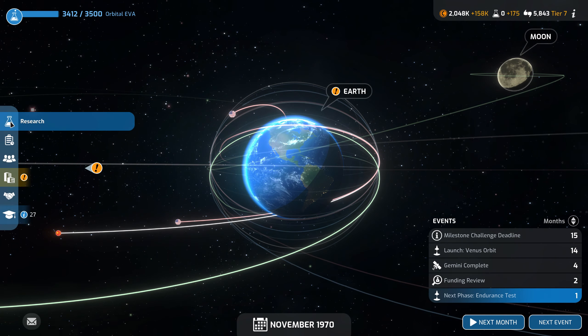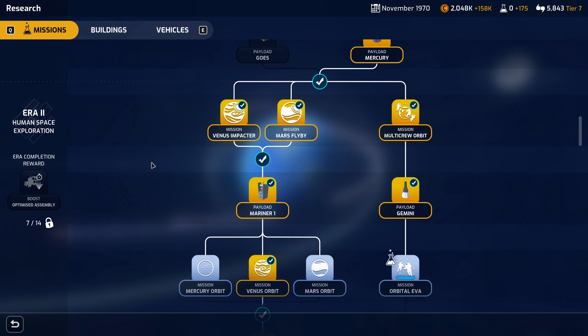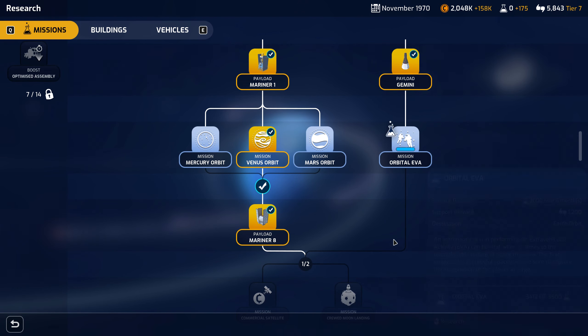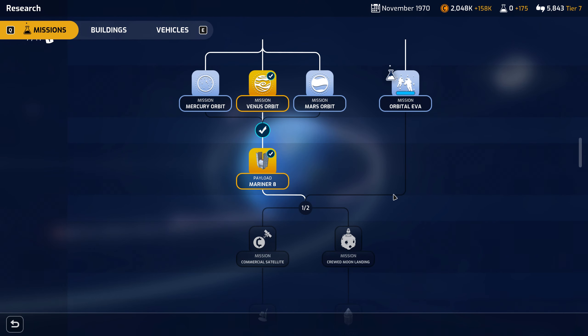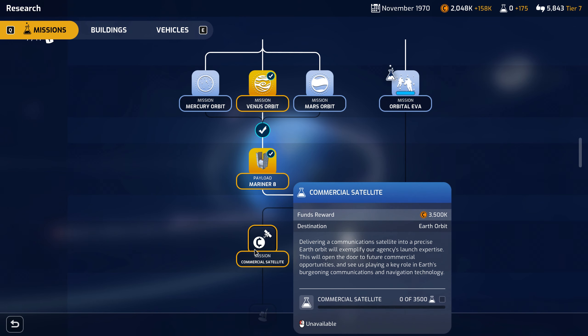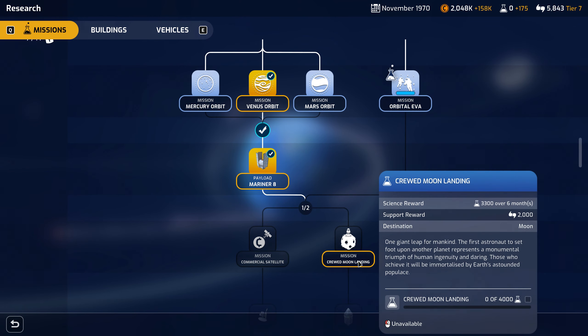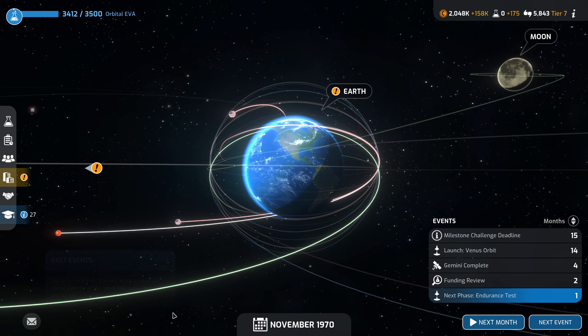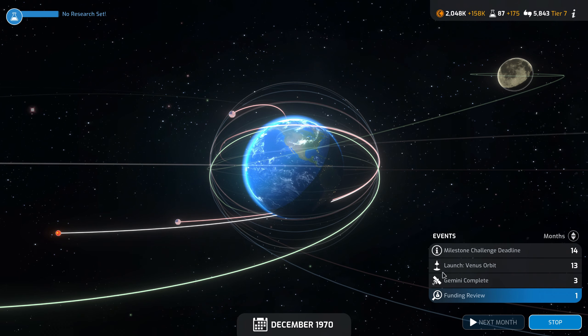Hey guys, how you doing? Welcome back, SimUK. This is of course Mars Horizon, and oh look at this — Orbital EVA. We are so close. Are we still thinking commercial satellite for the money, and then crewed moon for the landing? I think that's what we're thinking. Let's find out.